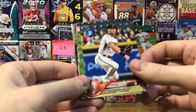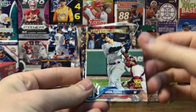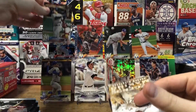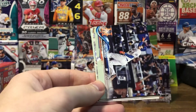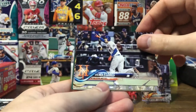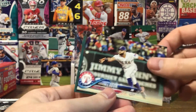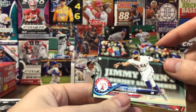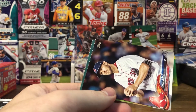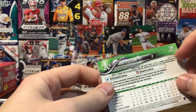Pack six: Brandon Drury, Ryan Braun, Aaron Judge League Leaders, another Aaron Judge Future Stars, Andrew McCutchen Legends in the Making, Wilmer Flores, George Springer, Rougned Odor — probably butchered that name — Chris Sale, and Jareel Cotton.